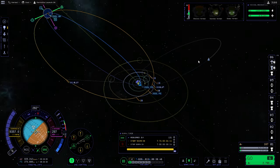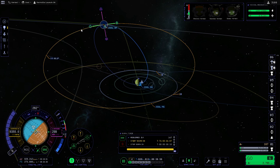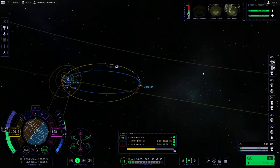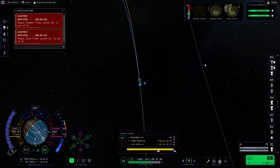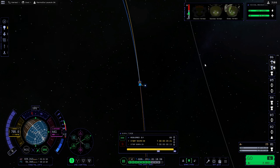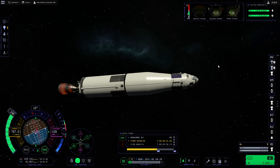167 delta V is all we have in this stage and I would like a Tylo grazing situation. The thing is we're gonna have to do a transposition and docking after this and sort that whole business out. I don't even know if we can get past the fairings properly.